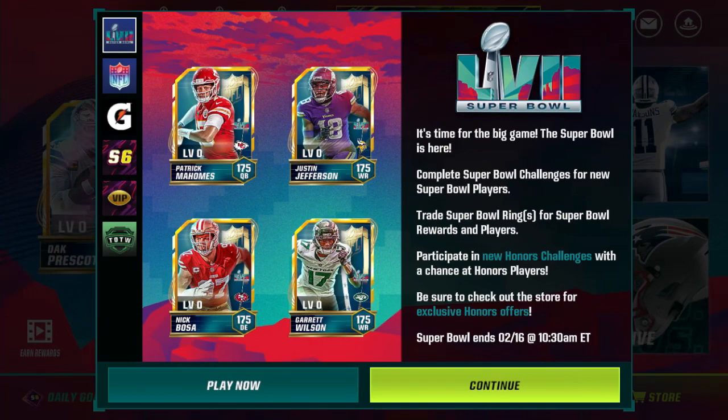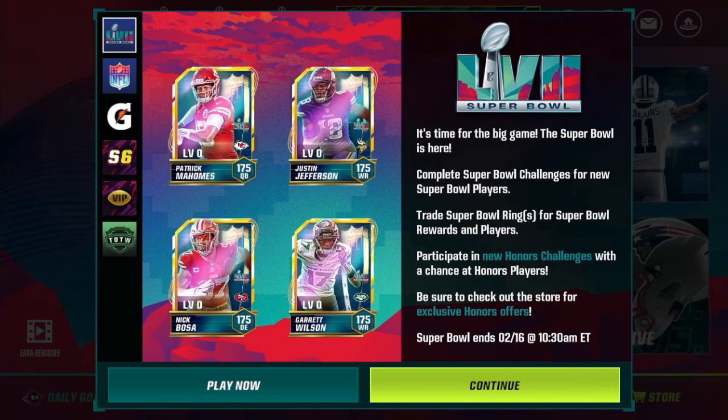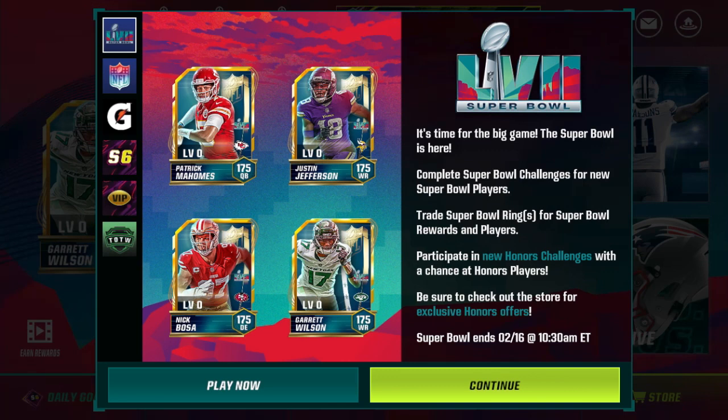What's up guys, it's Patriotsman here and I am back with another video. Today the NFL honors players are finally here in Madden Mobile 23. As of about 4:20 PM eastern, the NFL honors players did finally come into the game. You'd kind of expect these players to be out at reset at 10:30 AM eastern, but they have to make the card so it's understandable. Anyways, NFL honors players are here.